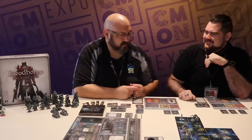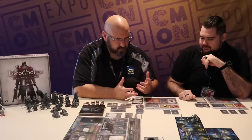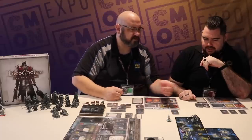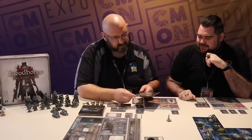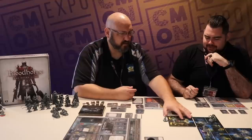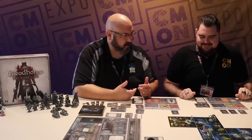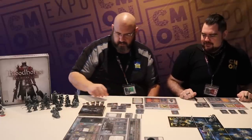I can move two more spaces if I want. Going this direction — flipping this tile reveals Yosefka's Clinic. We can interact there, but unfortunately there's also a scourge beast and an item inside as well. We're supposed to be finding cool stuff, not a bunch of scourge beasts. Well, they obviously need to be taken care of. I don't have anything to attack with so I'll hold off for now.